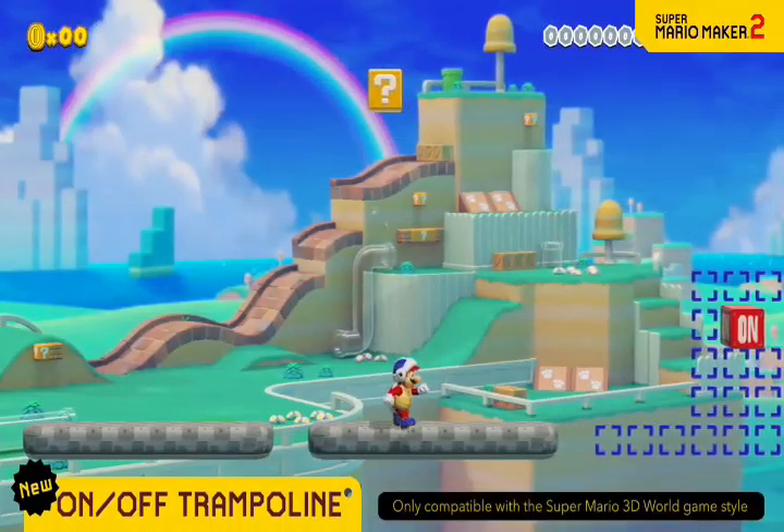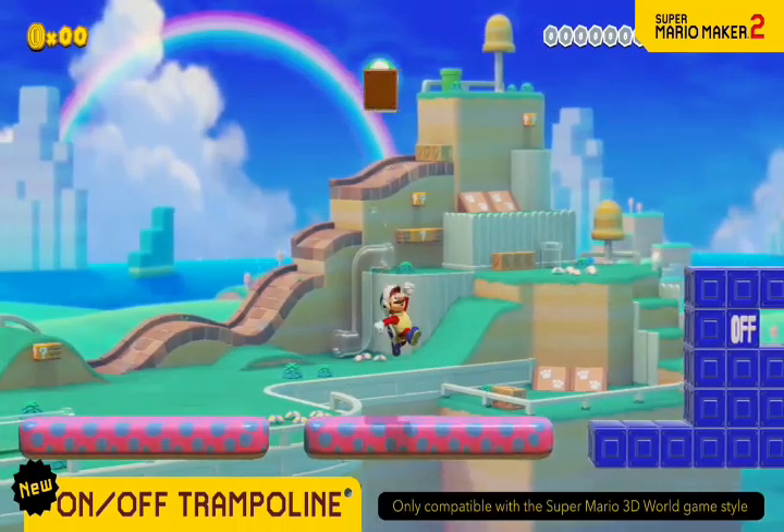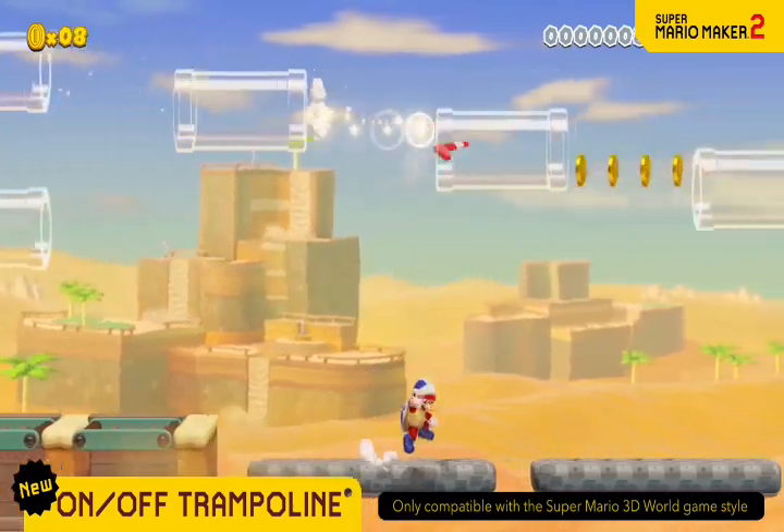The bouncy qualities of the on-off trampoline can be activated with a switch. You can even use them like this.